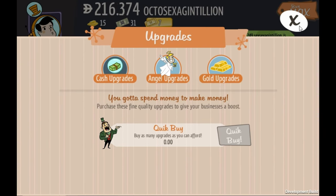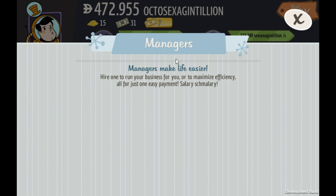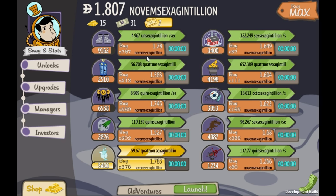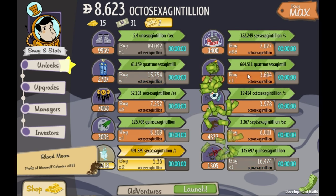The quick buy upgrade is so good — if I had to click through all that this video would have taken so much longer. For managers, whenever you can buy that quick buy guy, just start scrolling all the way to the bottom and buying him right away because he's so useful. The cost is around five trade-a-cillion.